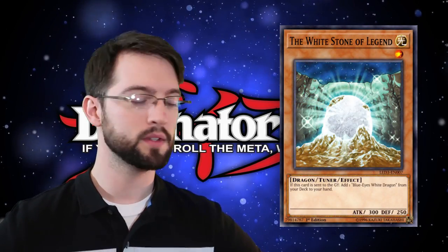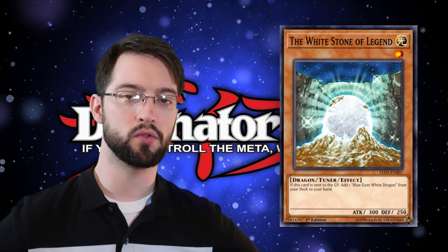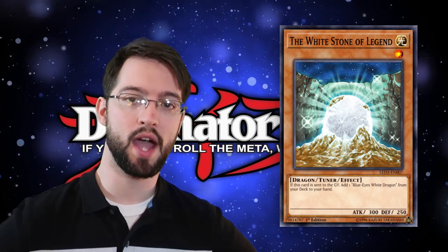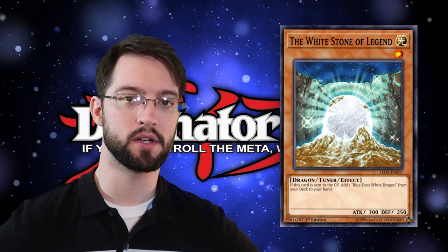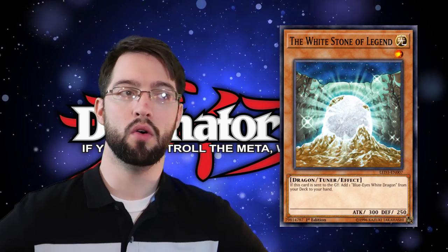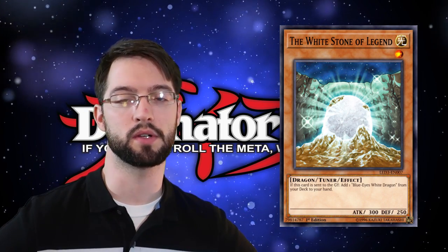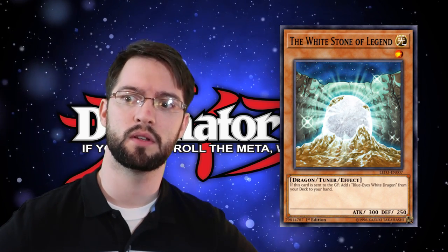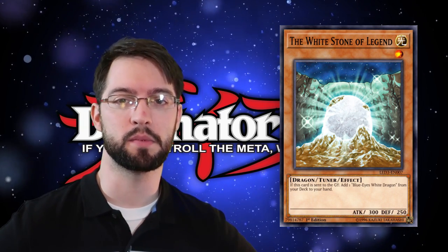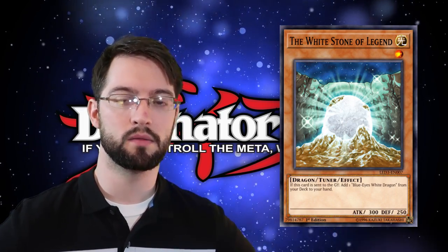Number 7 is the White Stone of Legend. This level 1 light dragon tuner effect monster has the following ability: if this card is sent to the graveyard, add a Blue-Eyes White Dragon from your deck to your hand. A tuner that gets you hand advantage back? That's pretty neat. Combine it with Cards of Consonance — that's good advantage. The fact that it's a level 1 light tuner with zero/zero stats means tons of support can search it. And the fact that Blue-Eyes White Dragon just happens to have its own level 9 Synchros means that level 8 dragon and that level 1 tuner go together so well. This card basically just becomes more and more useful as we get more Blue-Eyes support, and you could still make an argument to run a copy in decks nowadays.